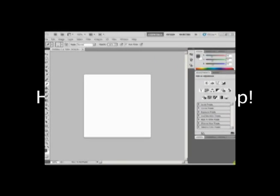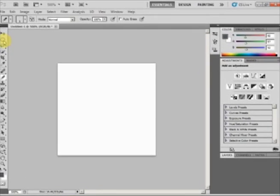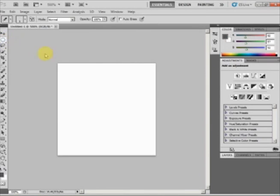First thing you do: boot up Photoshop, hella low res - make it like 70 pixels. Zoom in about as close as you can and then you're going to start with the elliptical tool. It's kind of on the marquee thing way up here.